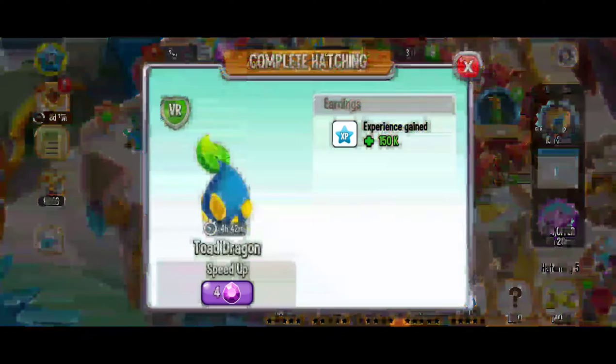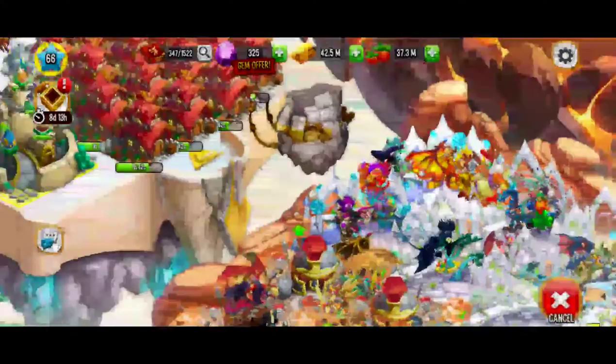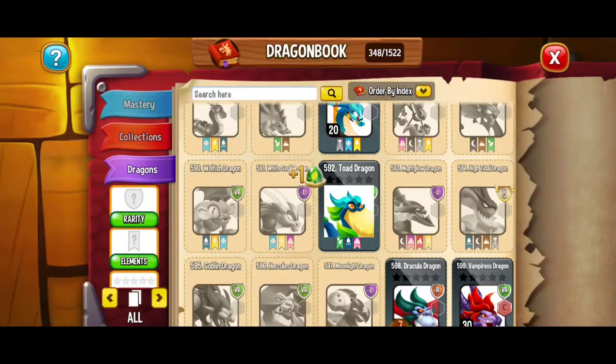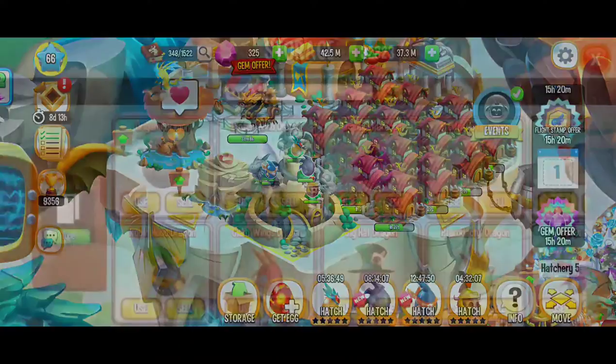Here we're going to go to the hatchery. I've got a couple dragons that are going to be ready soon. I'm super stoked about this dragon. Here we got the toad dragon — I'm going to fast forward that. And now we finally got the toad dragon. I'm going to place it right here on the beautiful pure habitat. I'm super stoked to have the toad dragon added to my collection. What a cutie there. So that's looking great.